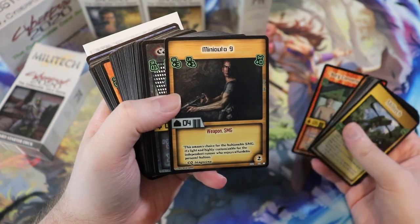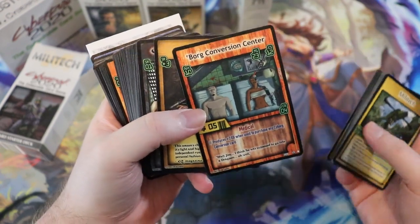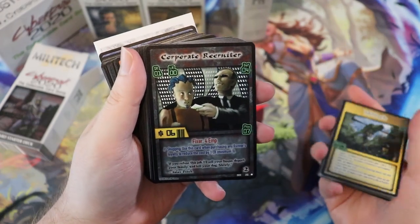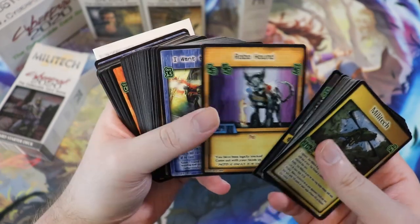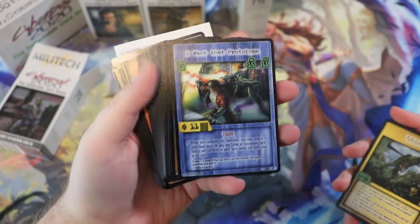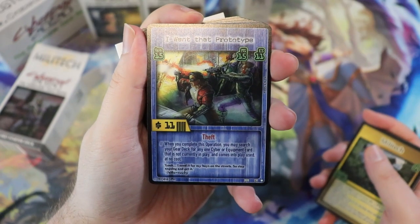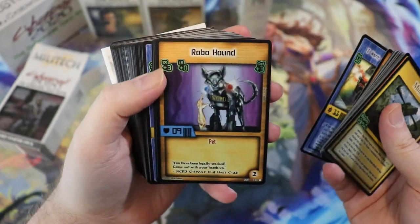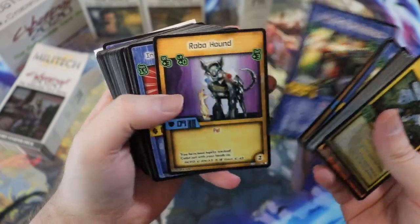A lot of the time you can tell which art was made beforehand and which was made specifically for this. Not all the art is good. Some of it's okay — like this one definitely looks like it was from a Cyberpunk sourcebook. Whereas I don't think that this dog one is. The Robohound — I want that prototype.